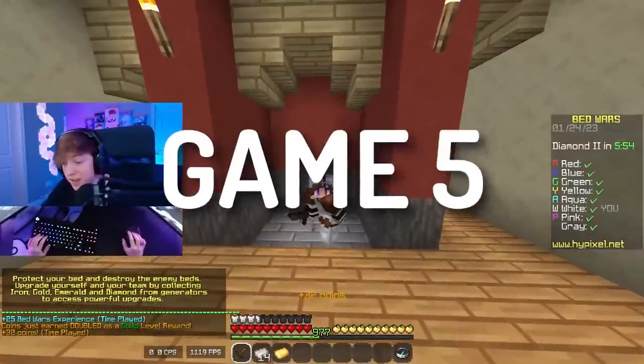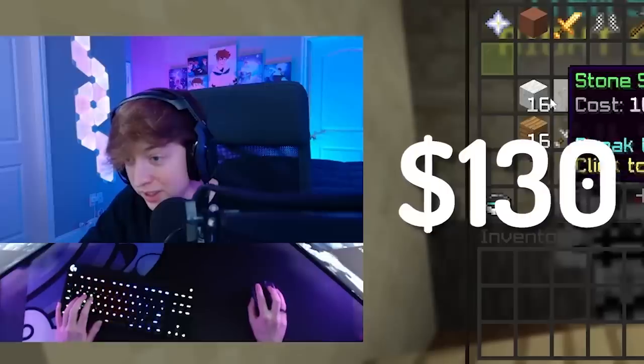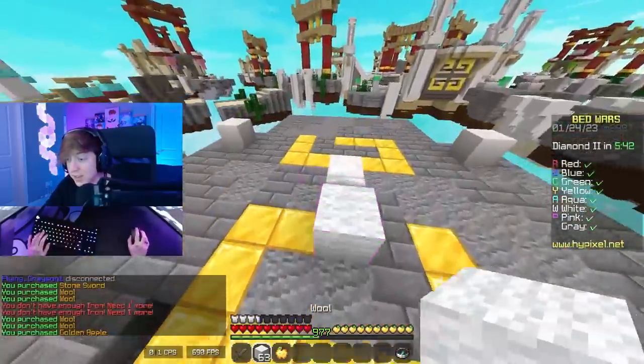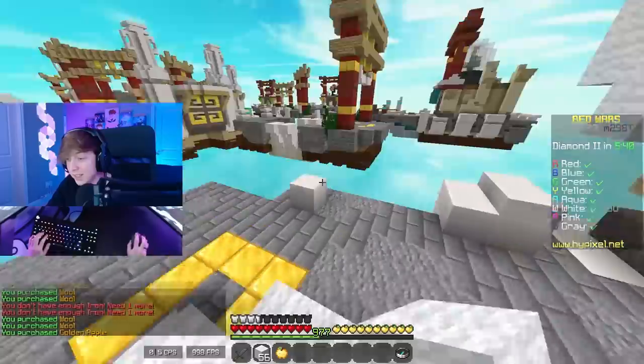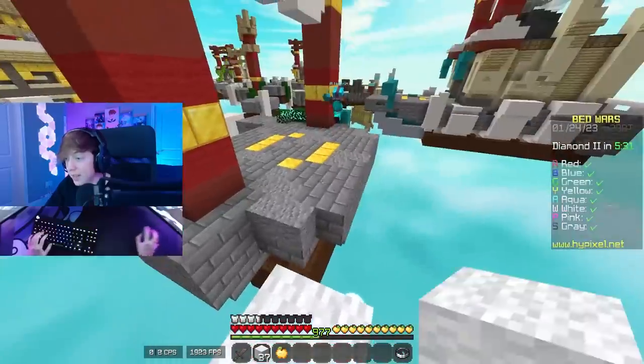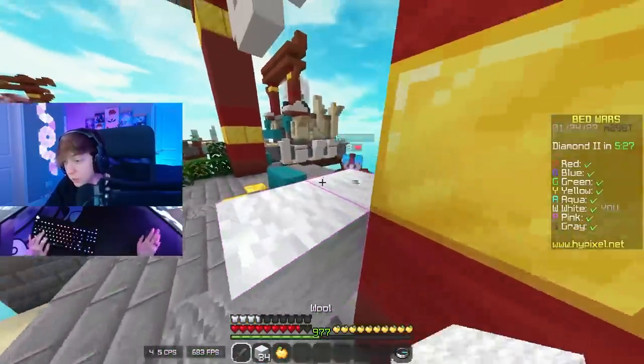Here we are in game number 5, and we're using the Logitech Pro keyboard. This keyboard goes for $130 and it has clicky GX blue switches. This is the first keyboard we've used that has no number pad, so it is a 10 keyless keyboard, which is my preferred size honestly when it comes to keyboards. And just off the bat, this is easily the best keyboard we've used so far. Oh my goodness — this guy is getting womboed, bro.